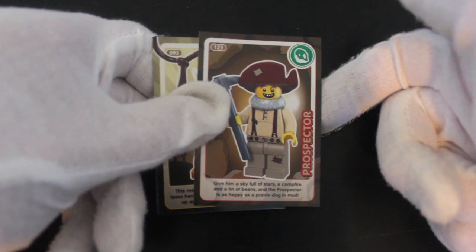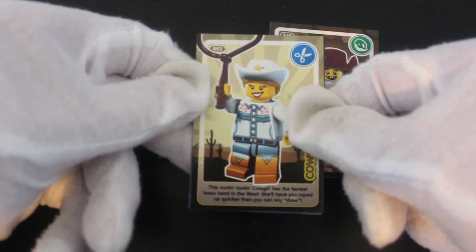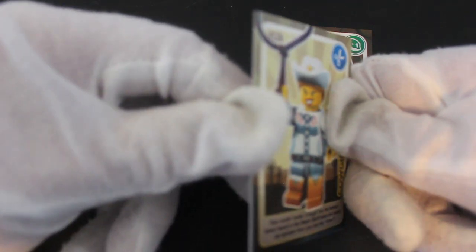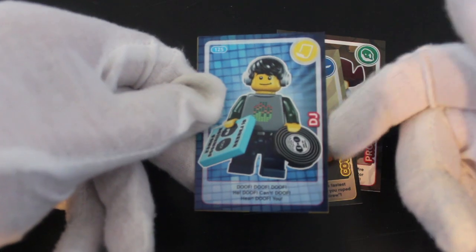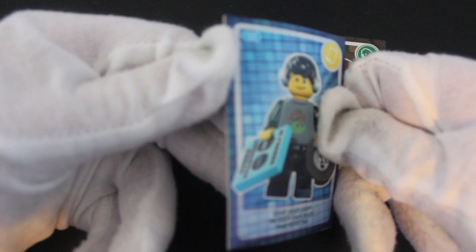That's just the back of the set. Cowgirl — yeah. So these are all western themes at the moment. Got a DJ guy — what's he called? Oh, the DJ. I was right. And then one more card and that's going to be it.